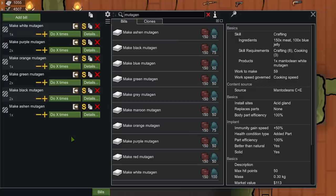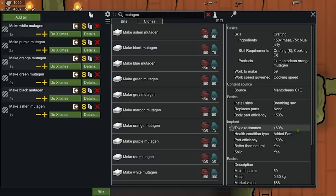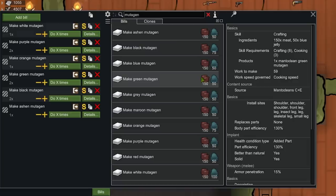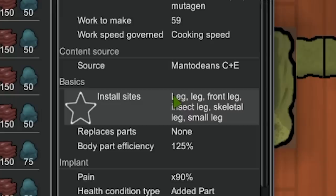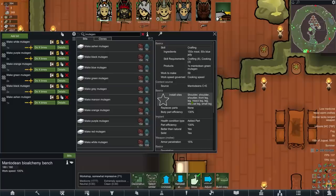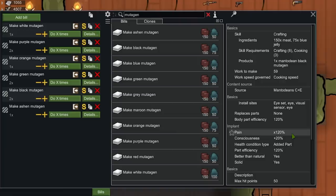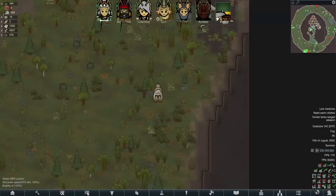Bugsy is and will always be my top priority, so I've put together a horrifying insectoid mutant shopping list. We're going to start with the white mutagen — that gives 50% immunity gain speed. The purple mutagens are leg replacements at 125% body power efficiency. One orange mutagen is a breathing sac giving 150% efficiency and 60% toxic resistance, like insectoids in the base game. Two green mutagens are leg replacements at 130% each. The black mutagens are eye replacements that also give consciousness but cause pain — you have to be very careful giving Bugsy too much pain, because in a hive mind everyone else will feel it. Finally, the ashen mutagen gives 20% armor and replaces the spine.